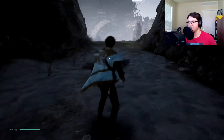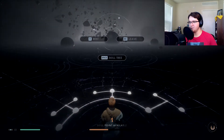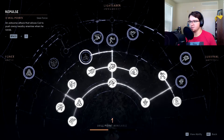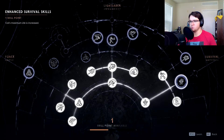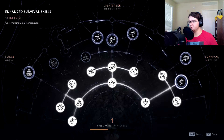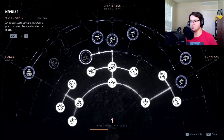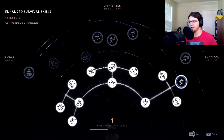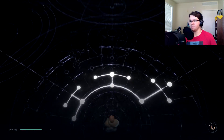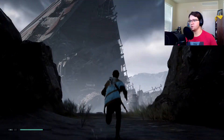I find a save point and check my skill points. I have one skill point and I could spend it on Repulse — an airborne attack that pushes away nearby enemies when you land — or on increasing Cal's maximum life. I decide the health increase is going to help me more right now, so I increase maximum life and save up two skill points for other upgrades later.